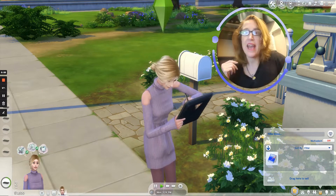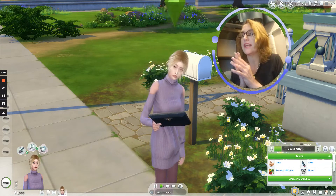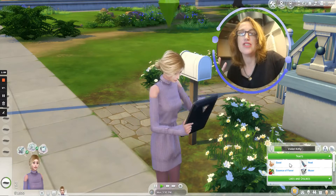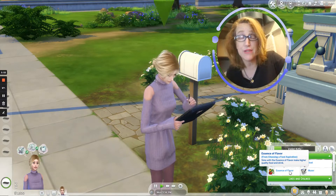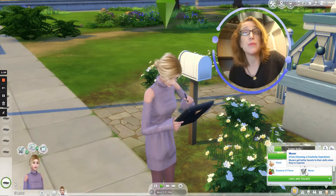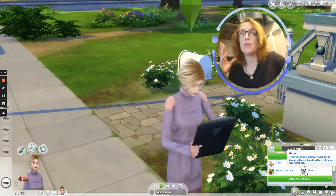Number one: make a great character. I really feel like I gave Violet some really interesting behaviors. She is neat. She's also good. She has a couple bonus traits — the essence of flavor, because I chose the foodie aspiration for her, as well as muser, because I chose the creative aspiration for her. So those are a couple things that are really great for her.